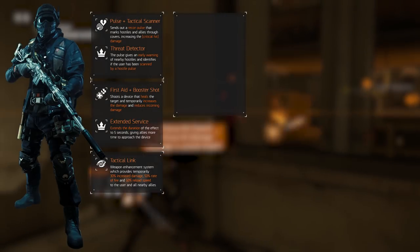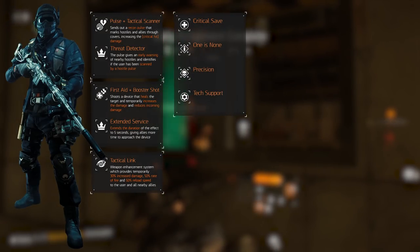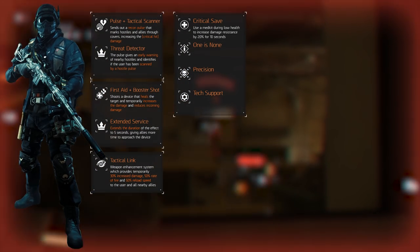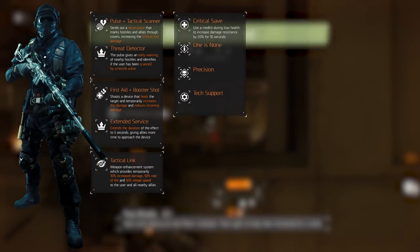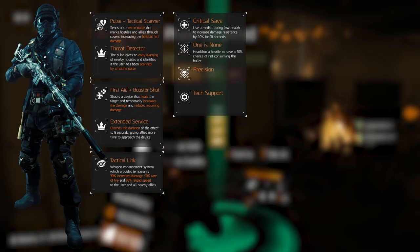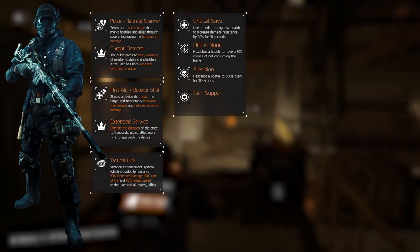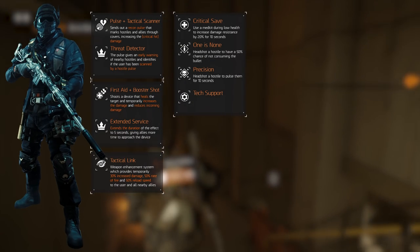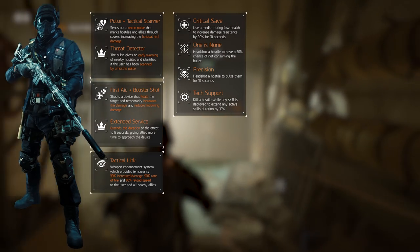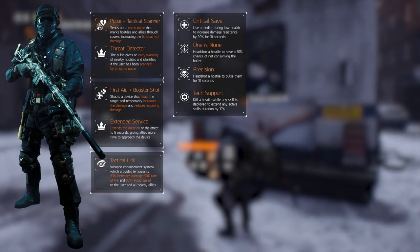Don't sleep on the talents — we're selecting them in the trend of headshotting and surviving: Critical Save, One is None, Precision and Tech Support. Critical Save decreases incoming damage by 20% for 10 seconds upon using a medkit at low health. One is None adds a 50% chance of not consuming the bullet upon landing a headshot, meaning you can keep shooting longer as long as you go for those headshots. Precision pulses the targets for 10 seconds after hitting them in the head. Tech Support extends the duration of any active skills like the Pulse by 10% when killing a hostile during its deployment — the Pulse has a base duration of 20 seconds, more than enough time to get a few kills and increase that skill duration.